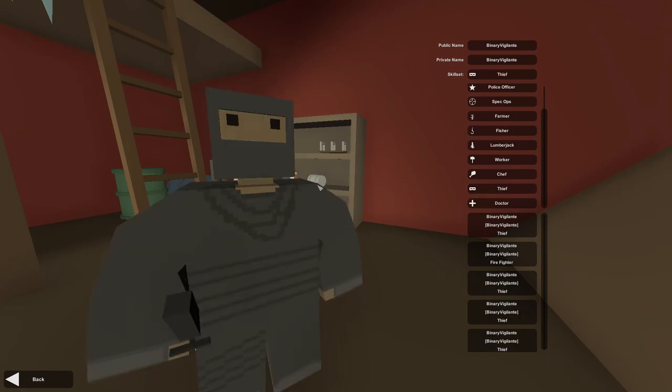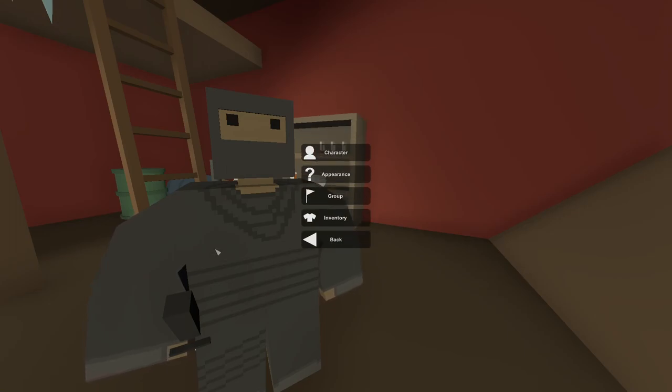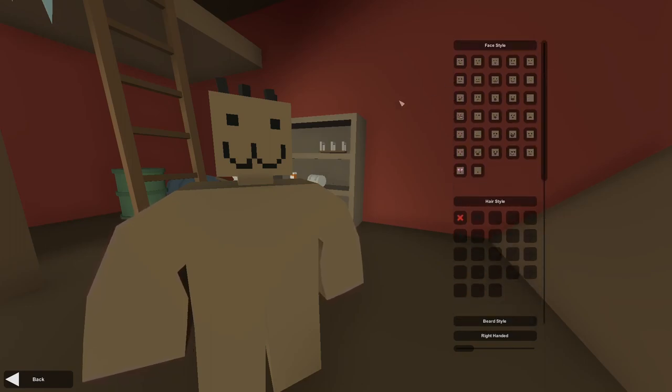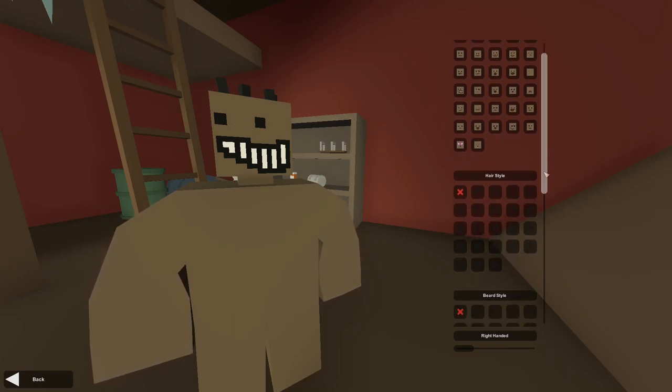I'm going to take the Thief skill set because I like what it gives me, and I'm going to click back. Now we go to the Appearance tab, which is basically where we get to choose our hair, skin color, etc. Let's start off with face style — you have a bunch of different ones. I'm going to take this one because I think it looks funny.